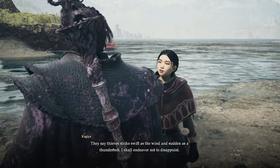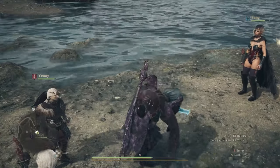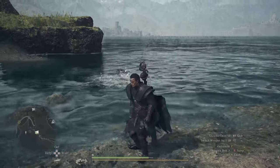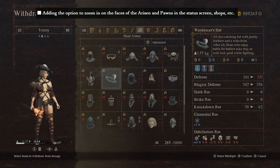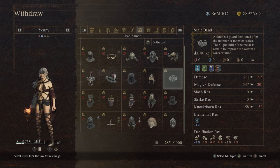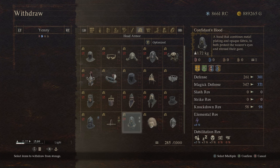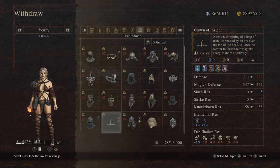They will also be making those growing red eyes more noticeable, which I think is very helpful to notice when they contracted the disease. Next, they are also adding an option to zoom in and zoom out on the faces of the Arisen and the pawns in the status screen and equipment pages. I think that's pretty nice if you want to take a closer look at a new helmet, whether they look good or not. Pretty useful, very welcome change.